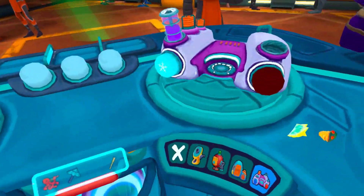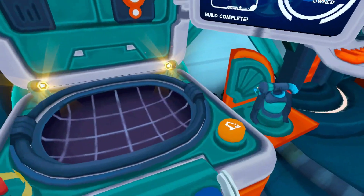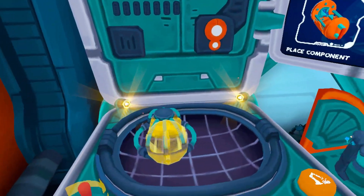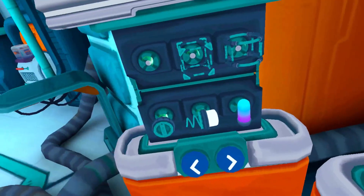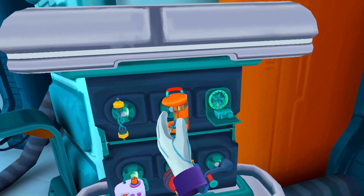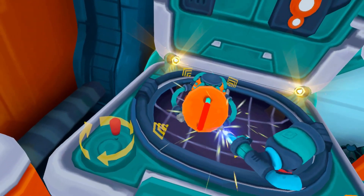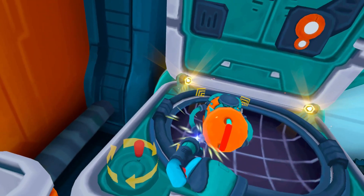Outside of the bar, there is a mechanic that I loved where you actually build the new equipment that you purchase. After buying a blueprint, you slide on over to the crafting station and build away with your little torch. I thought this part was super enjoyable and I was excited every time I bought a new blueprint.